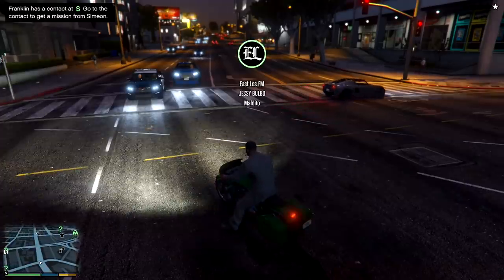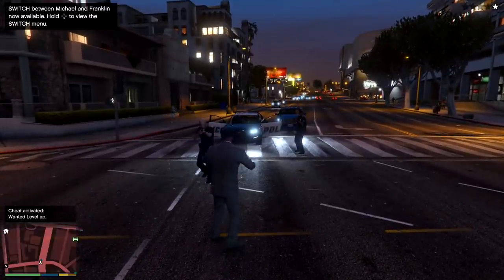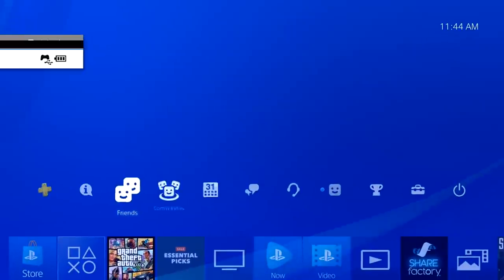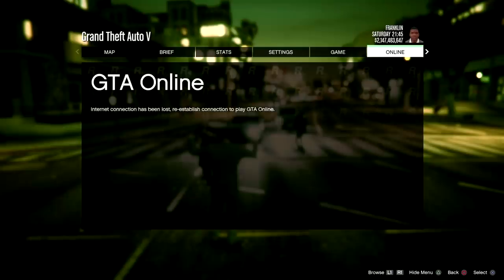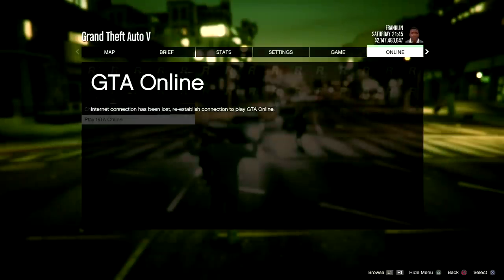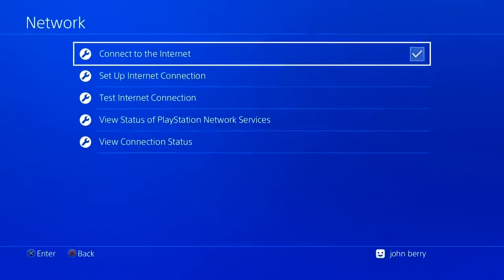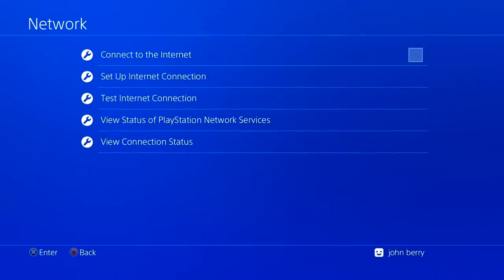Now I'm going to input the cheat to get cops — I'll leave the cheat code in the description. You should get one star. Right when your hands go up, press pause, head over to the Online tab, and hover over Choose Character. While hovering over Choose Character, go to Settings, then Network, and disconnect the internet. You should have a menu under a menu — hover over Choose Character, reconnect, and then spam Choose Character right when it lets you press the buttons.